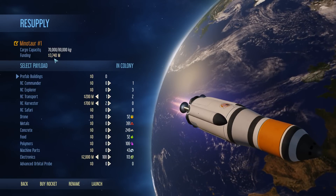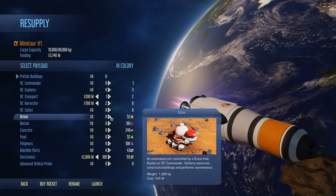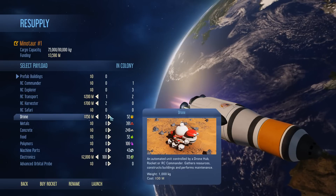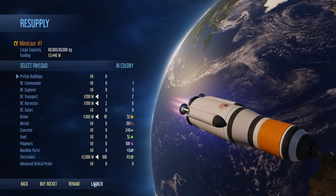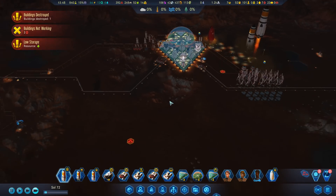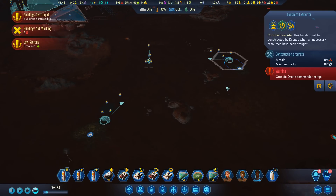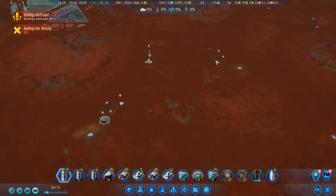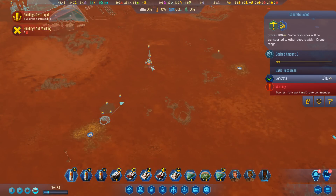That still leaves me 3.7 billion. I'm going to get some drones as well - like another 10 drones. Launch! We've got harvesters now - what that means is I can get those to harvest these concrete deposits rather than setting up all this infrastructure, which is kind of awesome.